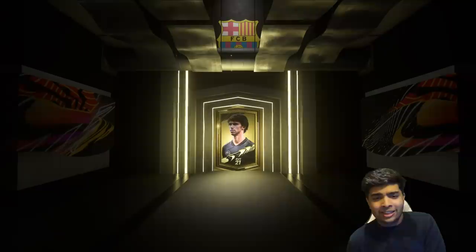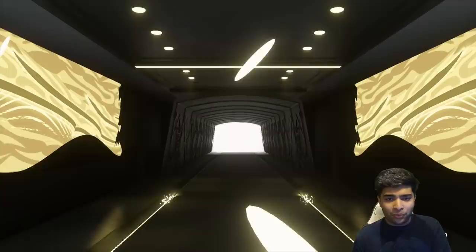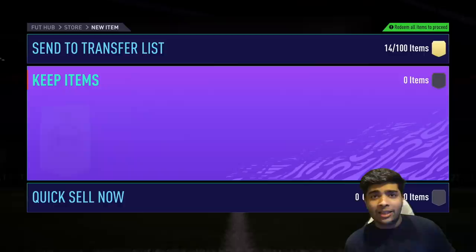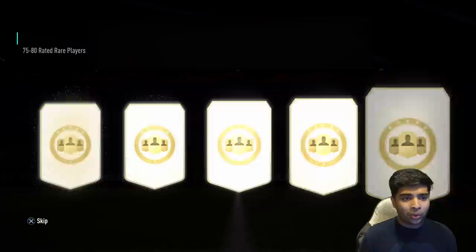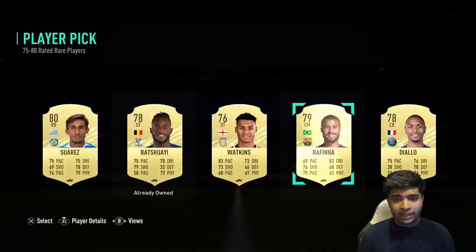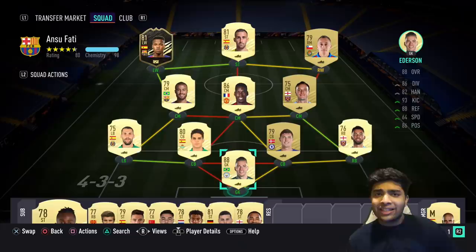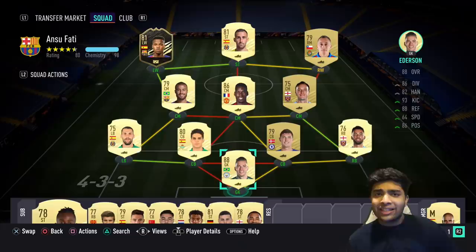One more pack to open — I'll just open this one with coins. Final pack — premium gold packs, I'm not going to get anything good in this, but my pack luck so far has been absolutely incredible. Not much from this one, but Ederson and Pogba back to back — let's put them in our team. We also get a player pick pack — we'll keep Rafinha because he gives that link with Ansu Fati. Pack luck was awful but I think it's turning around now.